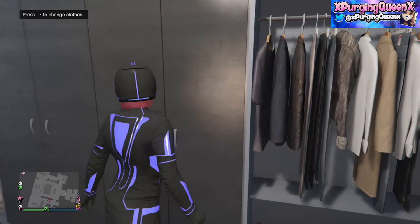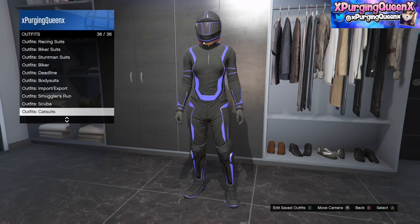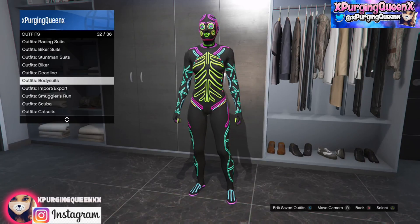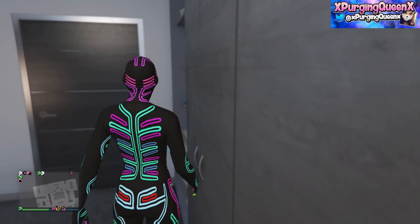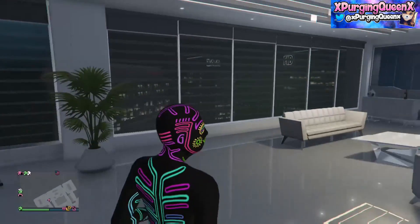Once you've saved the outfit, go back to the store or to your closet, select outfits and go down to select any of the body suits. From here, what we're going to need to do is the telescope glitch. Now, I know that a lot of you may know how to do this already, but for those of you who don't, I'm going to run through this again.